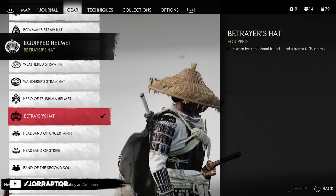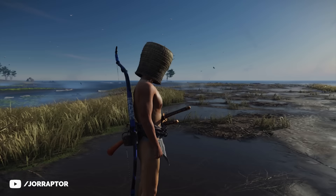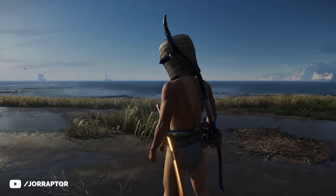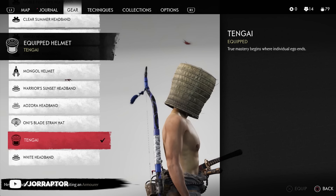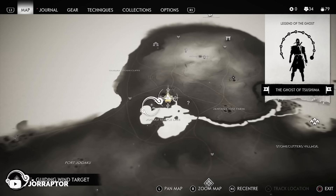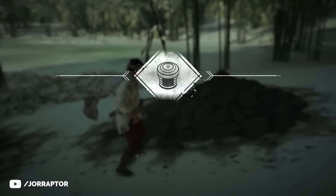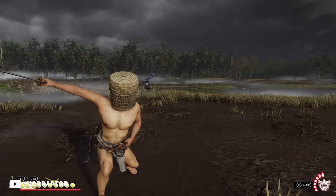Okay, let's get weird — say hello to the naked madman. This is likely the final armor you get in the game because you unlock it after completing all the hot springs, with a link to all locations in the description. You just need the tengai hat to finish off the wacky combination, found in the act 3 region near the Yokagu temple close to the lake — a yellow bird will actually guide you to that location too.